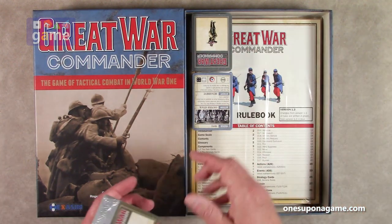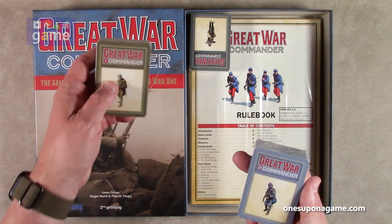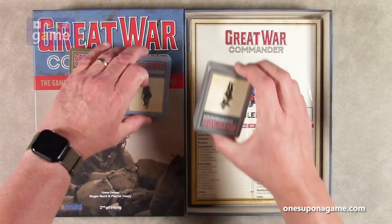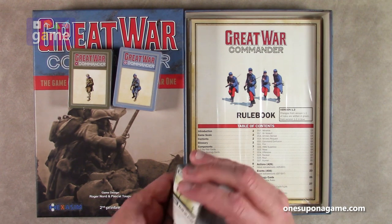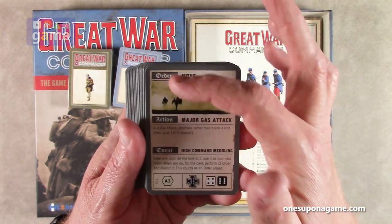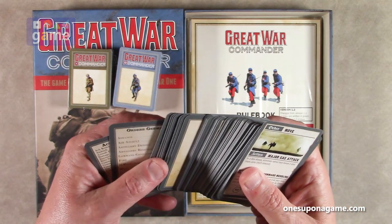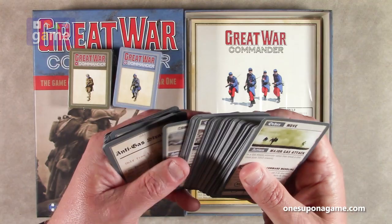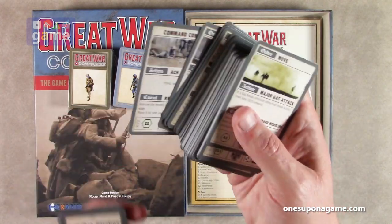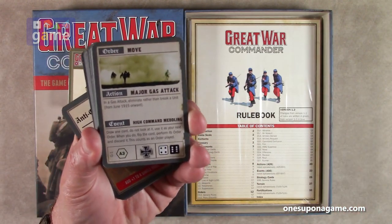We have our decks of cards here — that would be your USA deck, your French deck, and your German deck. 72 cards, I believe. We'll open the German deck. Very similar here: you've got your order cards and play for orders, actions, events, dice, random hexes, and these additional instruction cards. You've got 72 order cards. The different combinations of die rolls for 2d6 is 36 combinations, so you get each one twice — basically 72 cards.